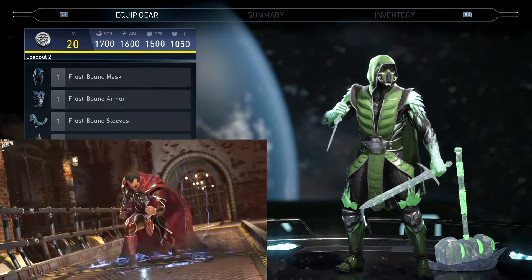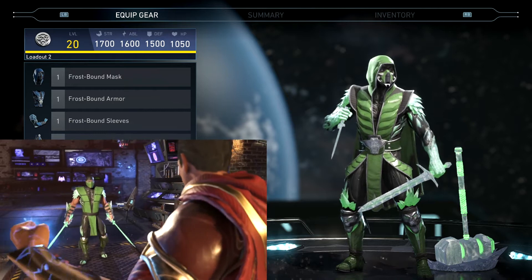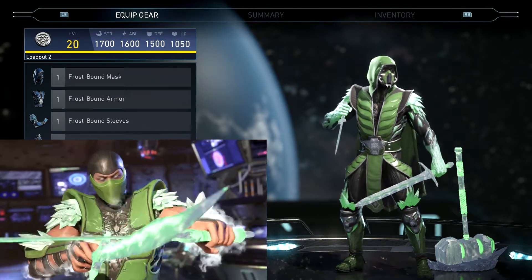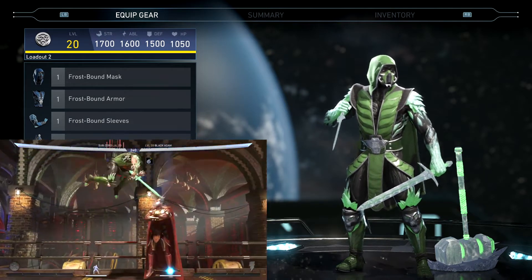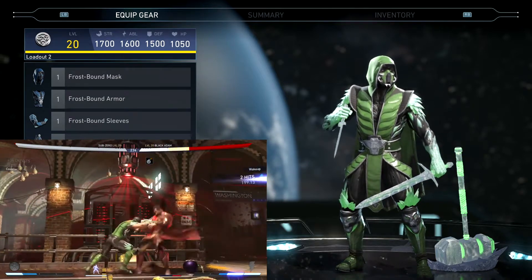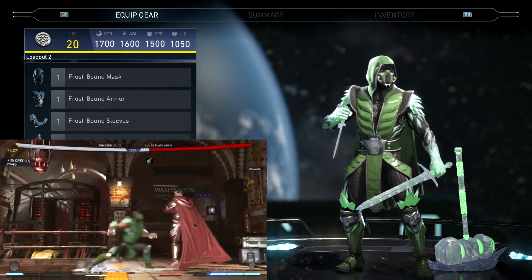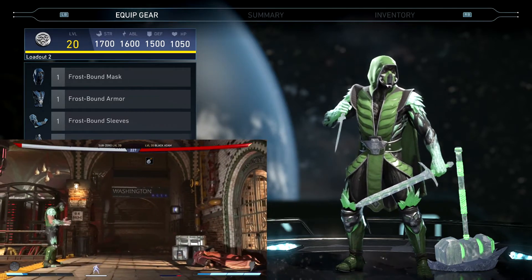Welcome back to another Injustice 2 epic gear set video. In this video I have my first Sub-Zero set, his two-piece set: the Peerless Cryomancer. I'm still missing one piece from his three, four, and five piece sets, so hopefully I can get those out very soon. If you enjoy the video, don't forget to hit that like button, and if you're new, subscribe — I've got tons of epic gear sets out and the rest are on the way. Let's get looking at this two-piece set.